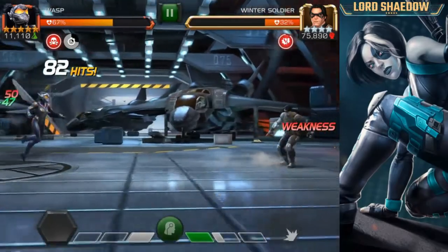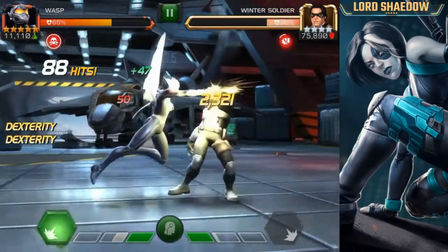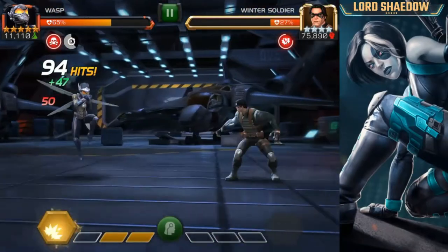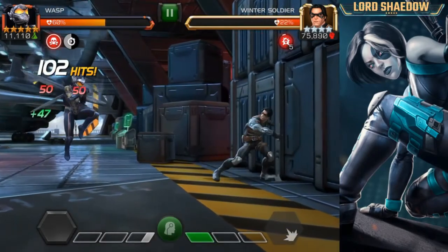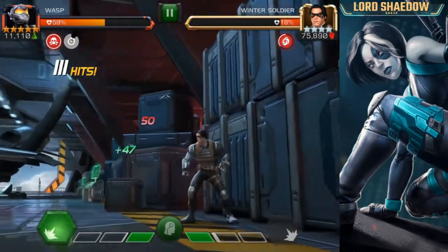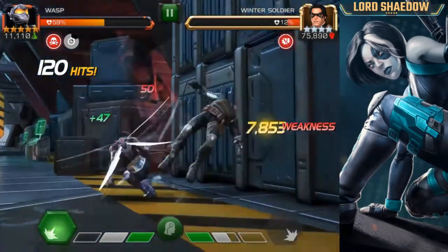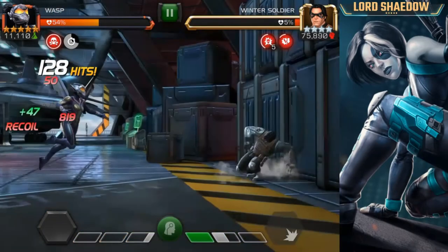One downside to her is her low health — she cannot take a hit. Bait out another one. He's low enough that I'm probably going to start firing off her special two. Look at that damage — 9K critting there. Get him below assassin range... he's in assassin range now. Bait out, get a few more hits in, bait out another one. So much damage.